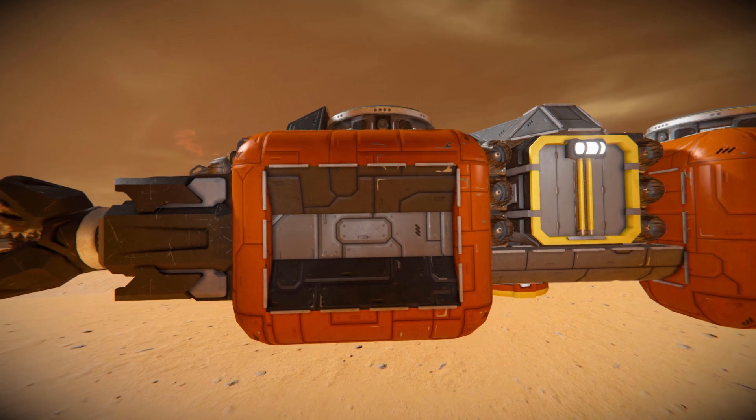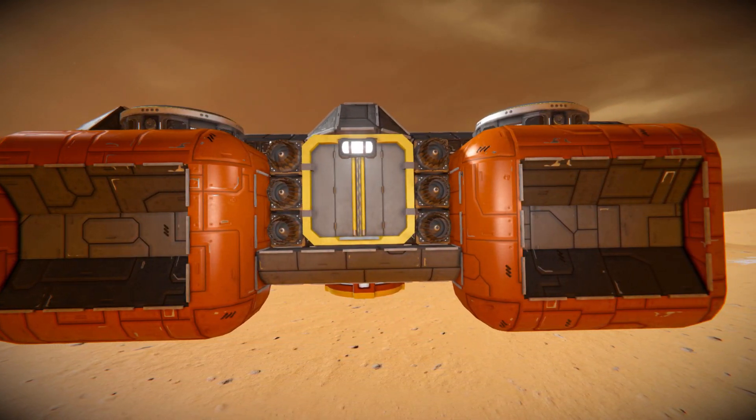Continuing along, we're going to see some more atmospheric thrusters, and the first of a few medium cargo containers. On the side, we've got an interior light just to help spot it in the darkness — and to give your position away to your enemies.